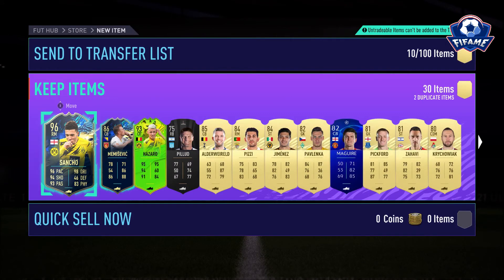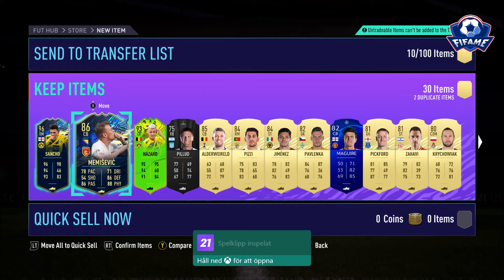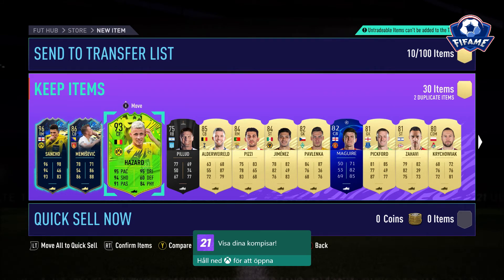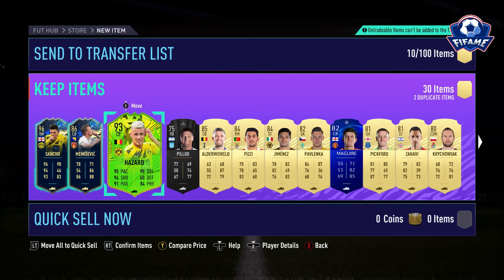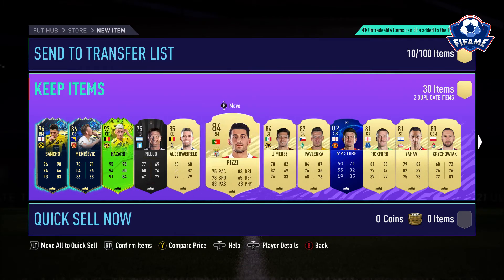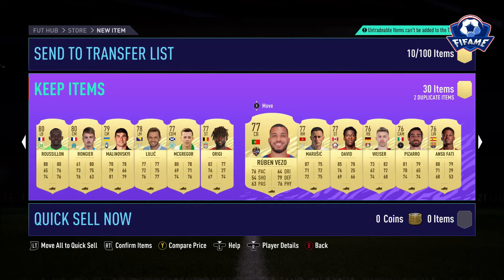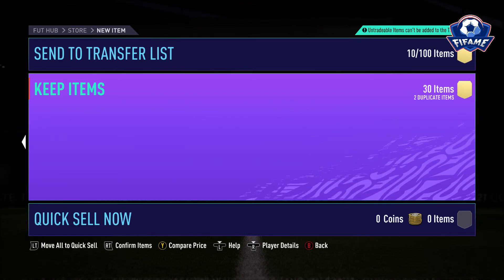As you saw, I got Sancho, Team of the Season, another Team of the Season, Hazard, and then I got an Alderite PC — an 84-rated Champions League card — and I got a lot of cards here: Gold Rare. Yeah, I'm very happy.